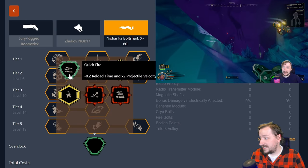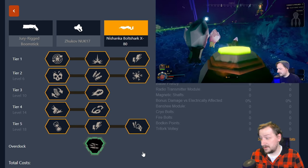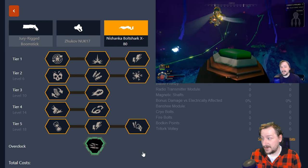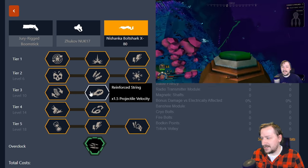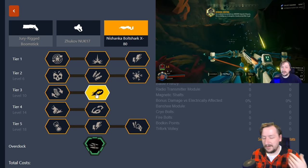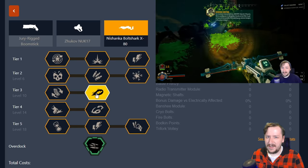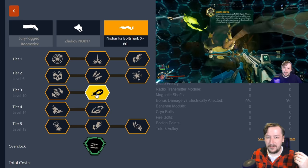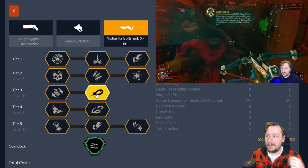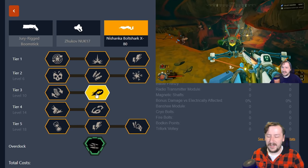Our first overclock is Quick Fire. This one gives us a faster reload and a faster moving projectile. This one is really good — no downside to it whatsoever. I like stacking the extra reload speed because in tier three you essentially have both these options. I don't really see the point in adding extra velocity to any of your shots. You don't need 300% velocity. The arrow is going to shoot pretty straight at 200% velocity so you won't have to worry about drop all that much unless you're shooting across a very long cave system.